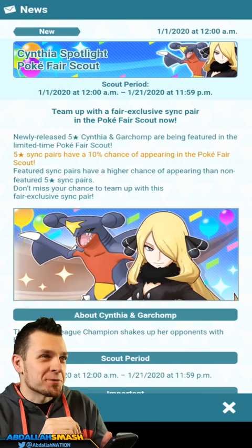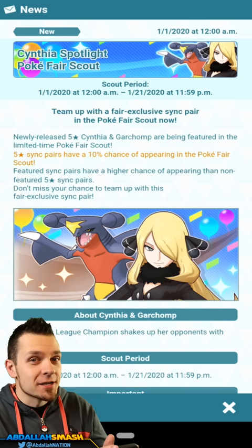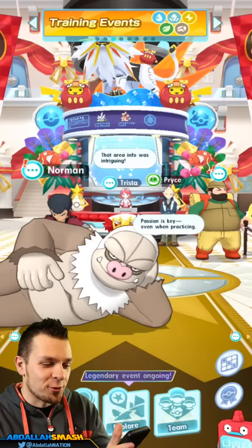All right, here we go ladies and gents! Welcome to my very first summoning for a character in Pokemon Masters. It's gonna be super fun, so thanks so much for coming. My name is Abdallah and we are going to spend a lot of free-to-play gems in order to get Cynthia and Garchomp. Give me some good luck in the comments!